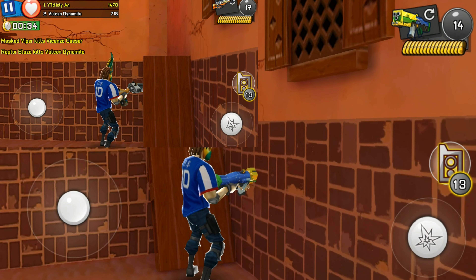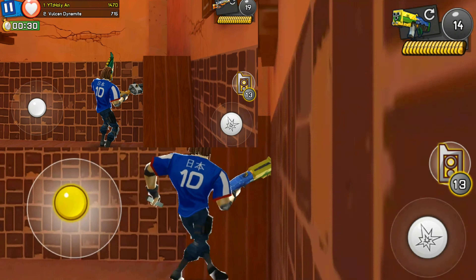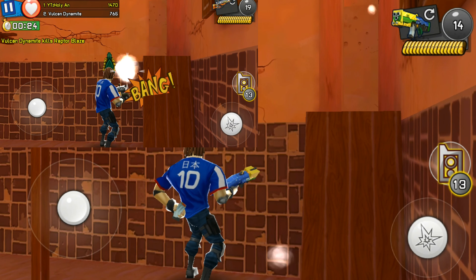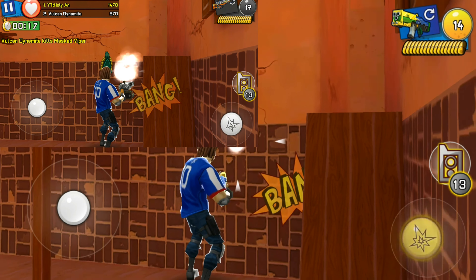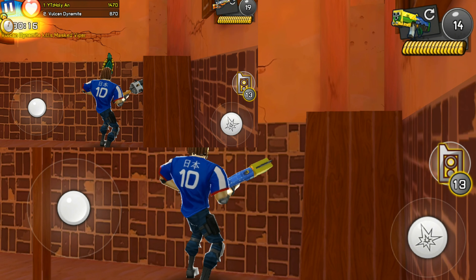Last but not least, it's going to be the reload speed. The parade shotgun has a slightly faster reload speed than the splasher shotgun. Overall, I think the splasher shotgun may win by a bit, but both are kind of a draw. Leave your comments down below and participate in my poll as well — see you all next time!